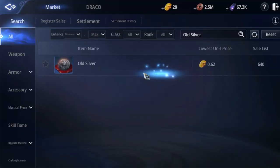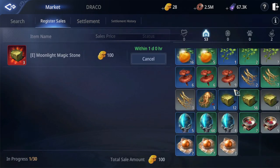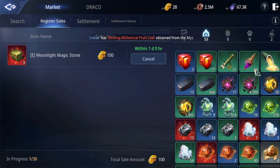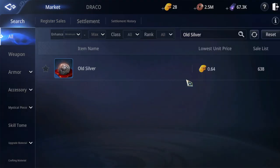So check the market price — you can do it with each other. I can do it with you, and you can do it with the old silver. You can do it with the gold chamber, so I will buy it with the gold chamber. It's not like the gold chamber — the unit price is 0.76.